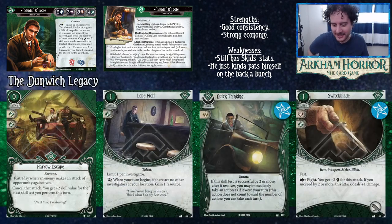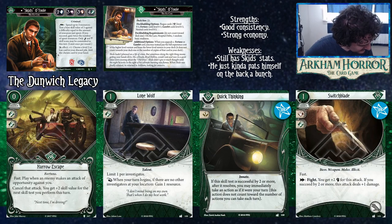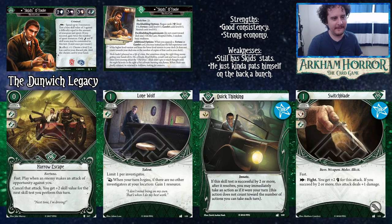From Dunwich Legacy: Narrow Escape is a zero cost event that commits for two Agility. It's fast — play it when an enemy makes an attack of opportunity against you to cancel that attack and get plus two skill for the next skill test you perform this turn. It's nice when you have a card like Small Favor that you want to play, dodging an attack of opportunity and then getting a bonus to your next action. It also commits for two Agility, good symbols for green investigators, and it's a Fortune.